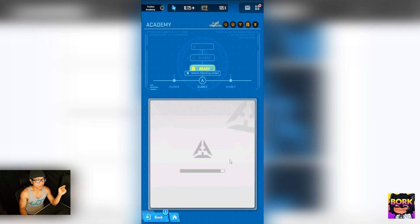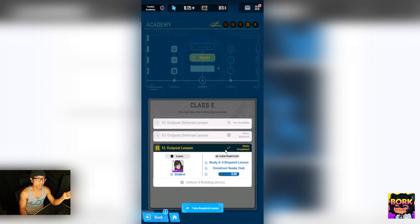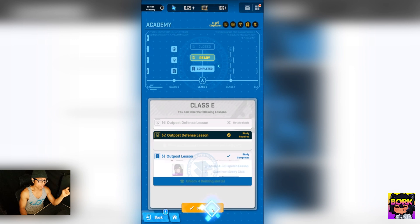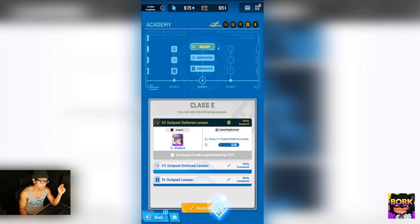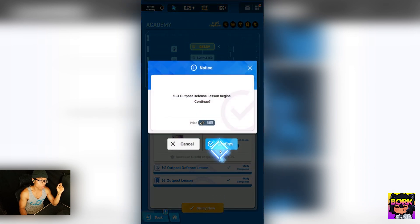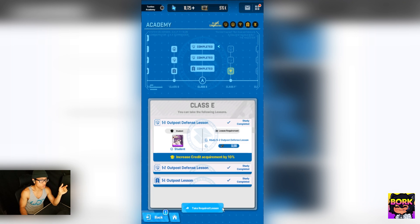We got a coupon for an amazing gift which will increase our bond level. Then going back into the Tactics Academy we can hit 'Study Now' — for 50k credits we can unlock it and go even further, getting 15% more combat portrait acquirement and reduced credit requirements. This will pay dividends and be very useful long-term.